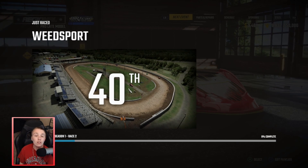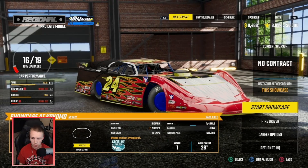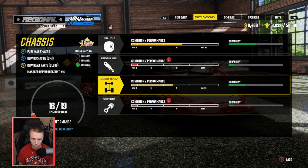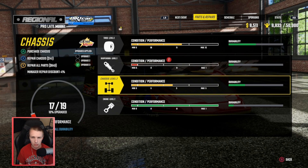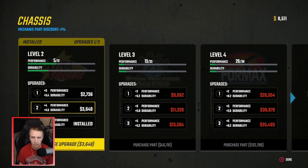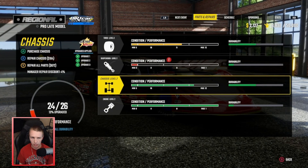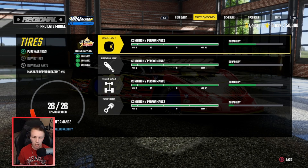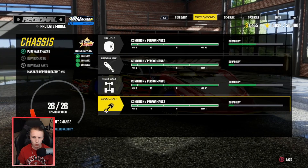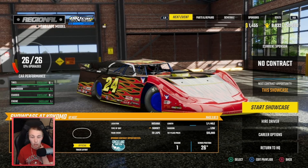On to week number three. There's a showcase at Kokomo again - this should be interesting where we can actually make a decent amount of money and upgrade the car. Let's repair the engine. The chassis was pretty good for us last time so I'm gonna upgrade it fully, then upgrade the rest of our parts. We've got chassis all the way up, tires all the way up. On to the showcase hopefully we can do a little bit better.